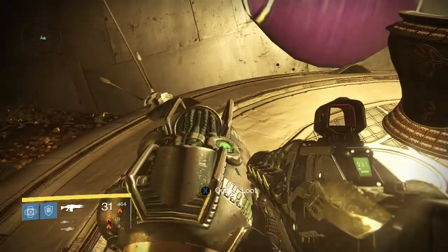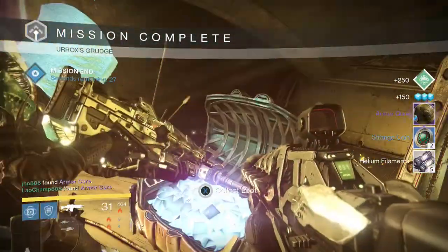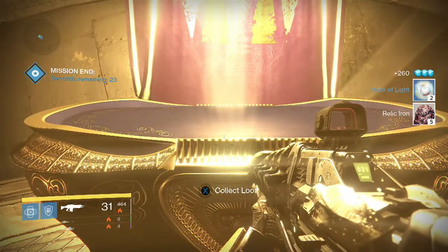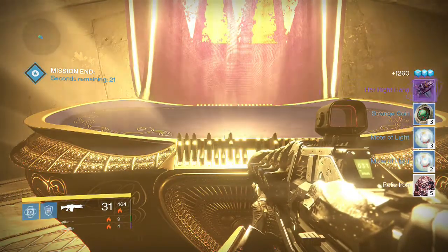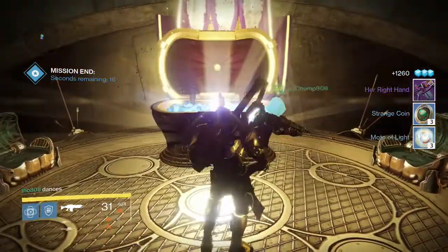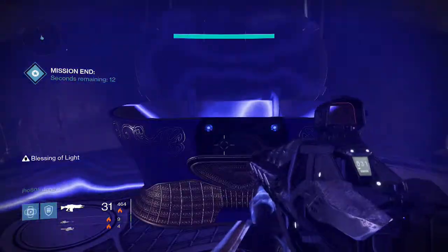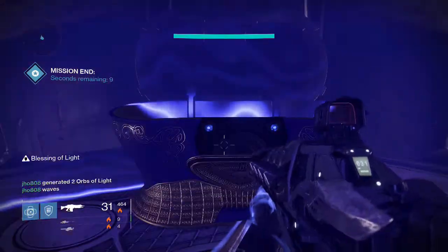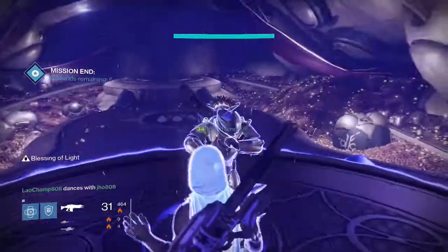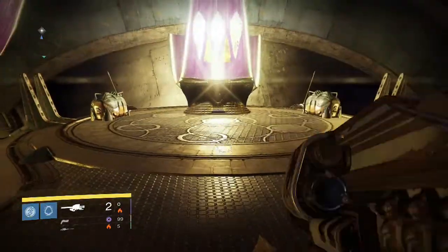Starting off on my Titan, I believe this is the level 32 one. We get the usual stuff in the side chest — the armor core and the materials. For the middle chest, I went ahead and picked up the Her Right Hand Auto Rifle, which is the Queen's Auto Rifle. I actually have the old version from Queen's Wrath and it was a rare, so it has pretty similar stats. Hopefully they buff auto rifles because I really loved using it back then.